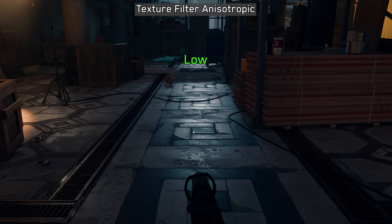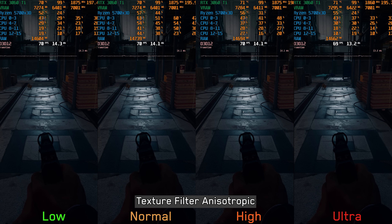Texture filter anisotropic adjusts the clarity of distant textures when viewed from an oblique angle. As usual, this setting does not have any significant performance impact, so it is recommended to keep it at ultra.